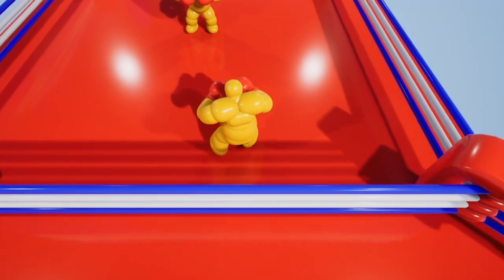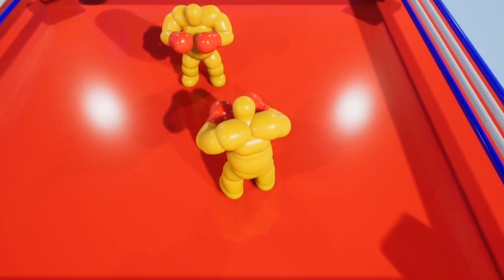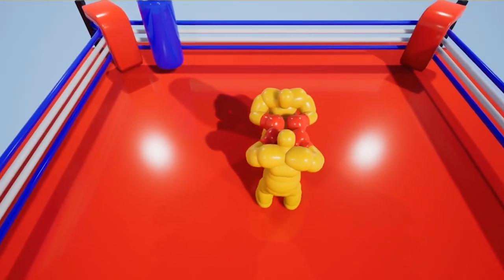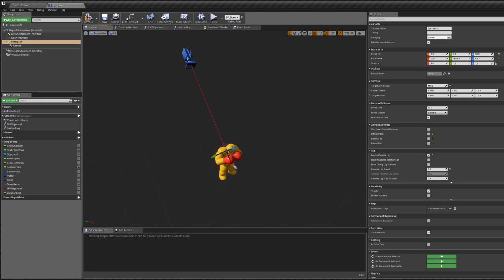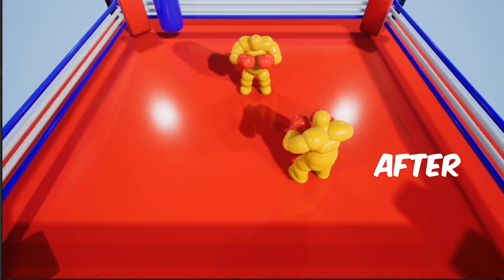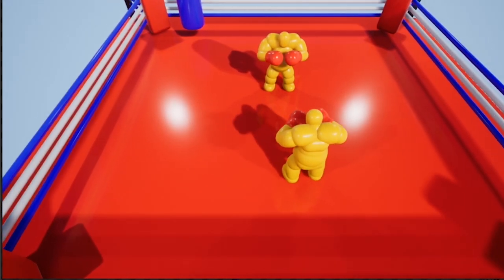I kicked off the week by fixing a few things that have been bugging me. I disabled physics on the legs so that they don't droop behind the player anymore. I also improved the camera a bit — before it was completely locked to the player's movement and felt a bit stiff. I'm using a spring arm to control the camera's position, and in the settings I found a useful feature called camera lag. This adds a small delay to the camera when you move your player, leading to a much smoother experience — sort of like a cameraman trying to keep up with the player.